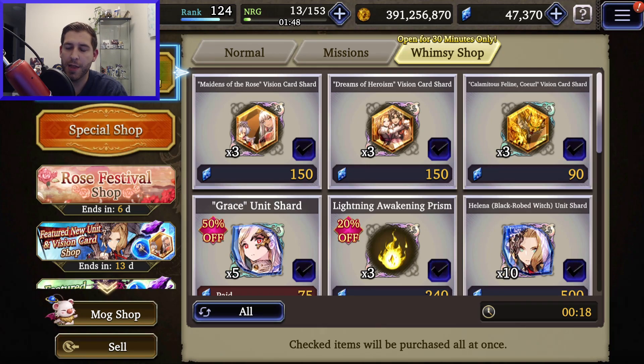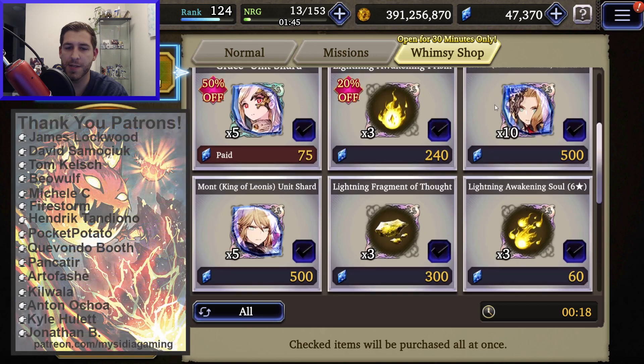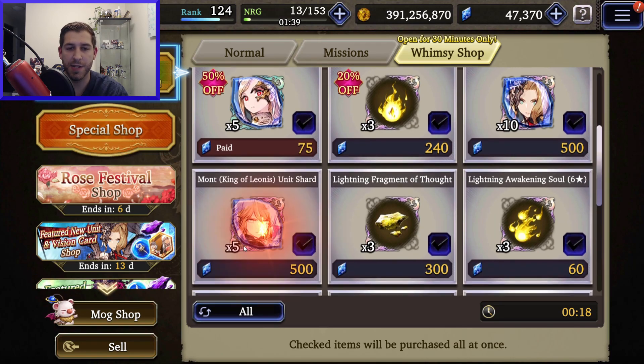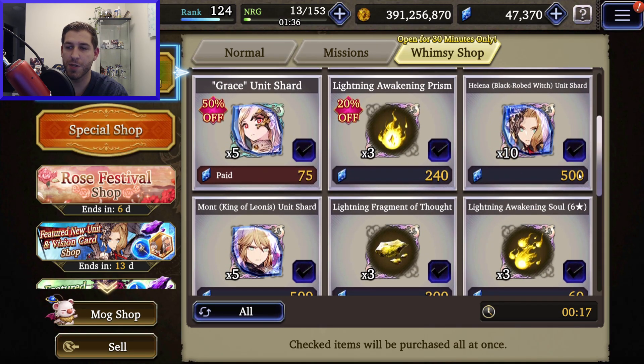We're going to do some Black Robed Witch Helena pulls. I wanted to quickly mention that her shards are regular price in the Whimsy Shop — Mont has five shards for 500, Helena has ten shards for 500, so she has the regular price. She has a small rate to pull her on both the step-up and on her own banner, which is different from Mont. Mont had increased cost but increased pull rate on his banner; Helena will have a decreased rate, and that's what we can expect from 100-cost units going forward — shards won't cost double, but they'll be harder to pull.